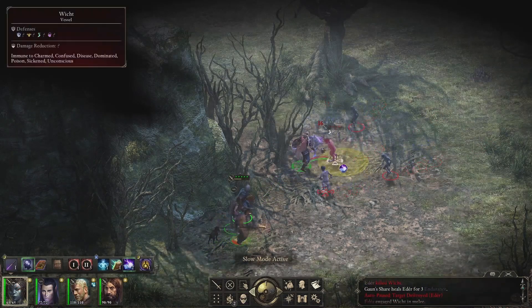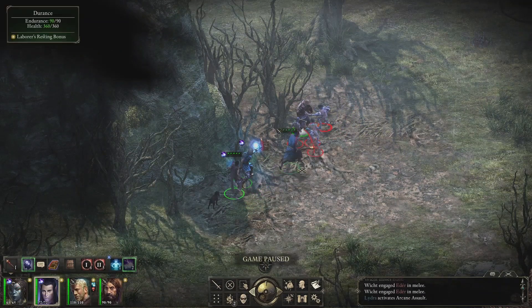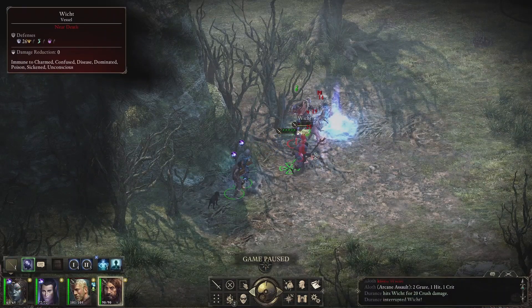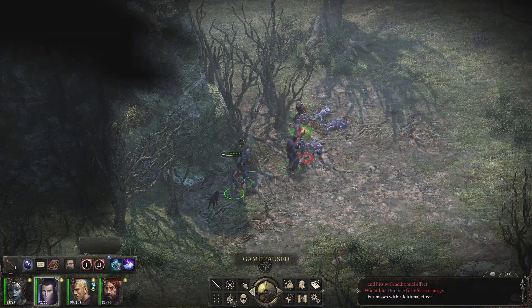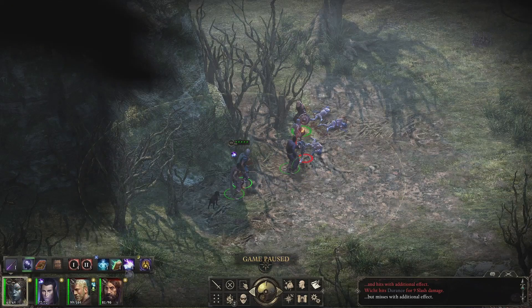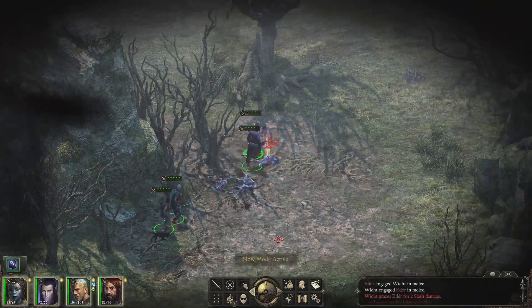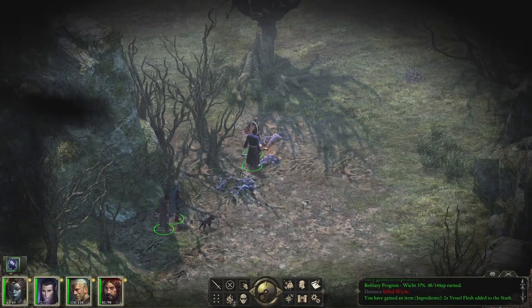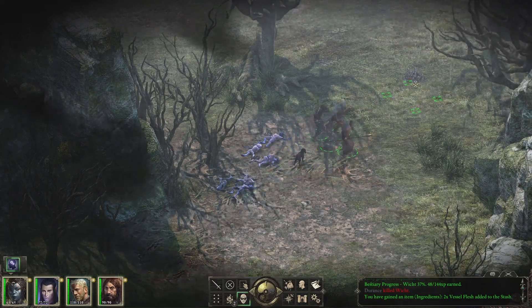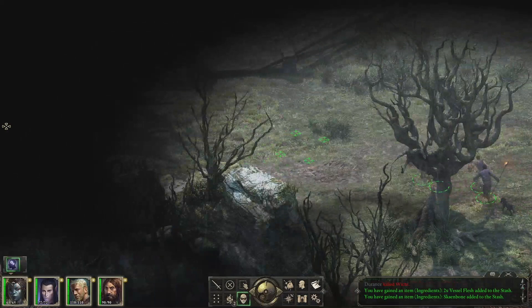We're going to assume this fight will not be too hard — Aloth and Lidra will both lay down some arcanes while Eder tanks. Yeah, these guys are going down fast. We'll go ahead and lay down the rest of our arcanes just because we can. Now we can all attack this last one coming up. Right back into stealth. I'm going to speed this up so you don't have to watch me run halfway across the map.